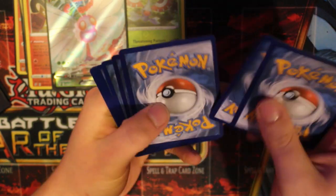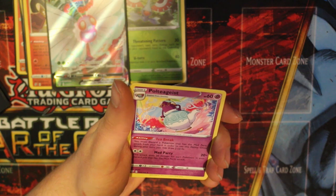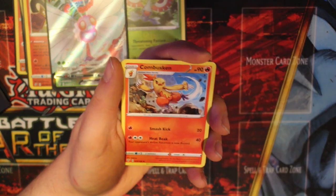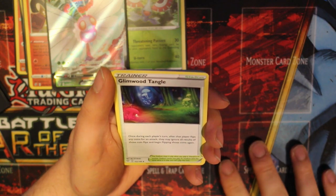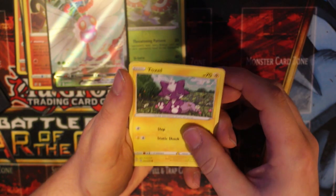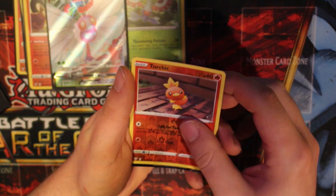Darkness energy again. Polteageist, Combusken, Glimwood Tangle, Cubchoo - that was the cuteness I saw - Wimpod, Bunnelby, Toxel. Worst egg ever. Sinistea. Torchic reverse holo.